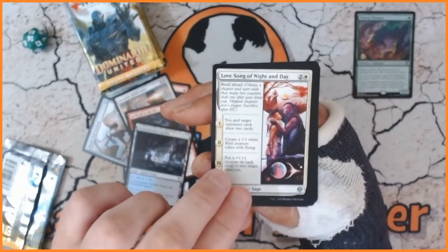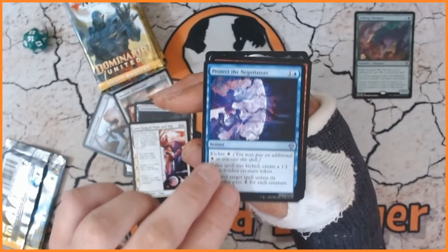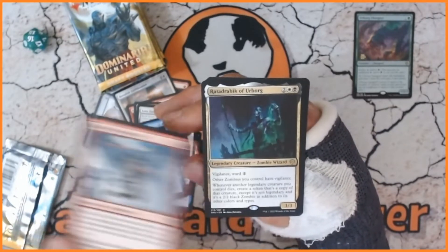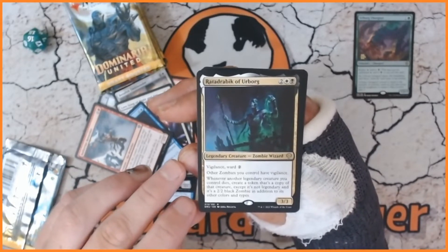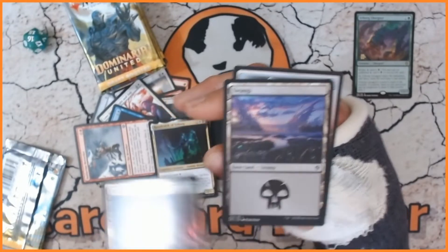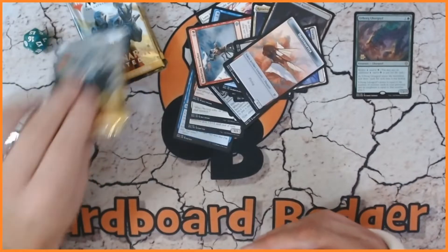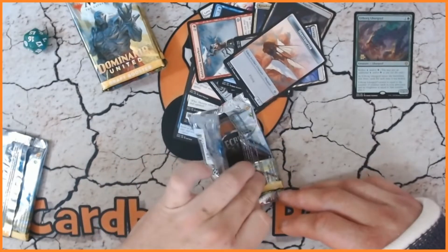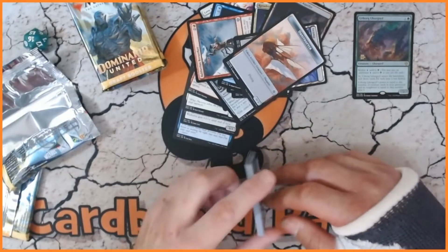So we have got Love Song of Night and Day — that is our first card. We've got Protect the Negotiators, we have got Bolduvian Berserker, and we have got Ratadric of Urborg, Zombie Wizard — very nice indeed! We also have a foil land, a Swamp, and an Ornithopter. I do apologize — I want a badger token. Badger tokens and the black one-one birds — those are the tokens I am looking for. I would like many, many of them because I will have to make a deck all around badges.